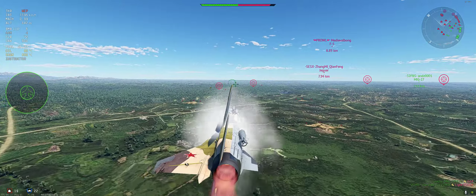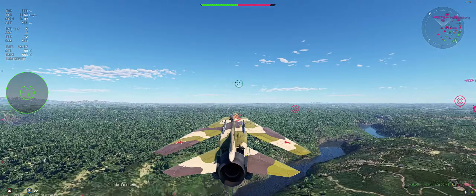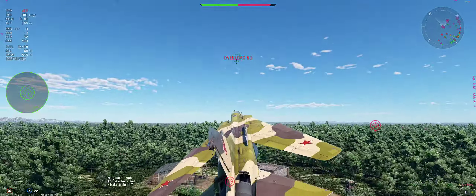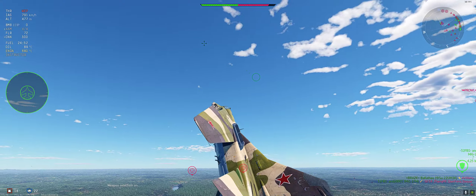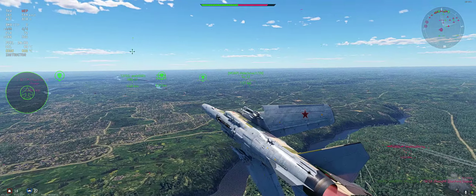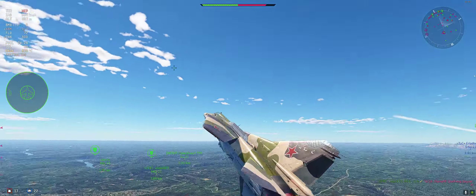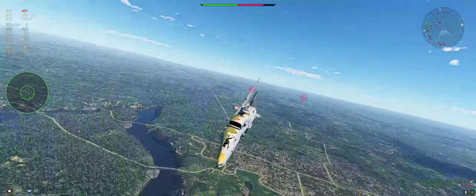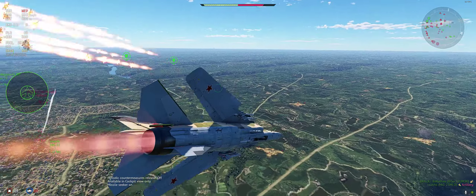I got a little spooked by the in-game AAA - I never really get shot by in-game AAA that close. With the MiG-27 I carry five FAB 500 bombs, which is one extra than you need to take out a base. What I love about these aircraft is that this is a jet interceptor at heart that's been retrofitted for close air support.